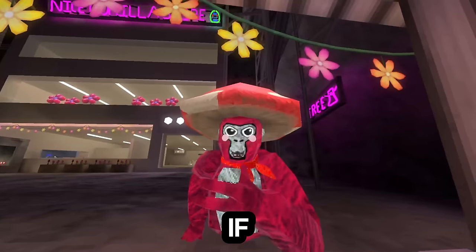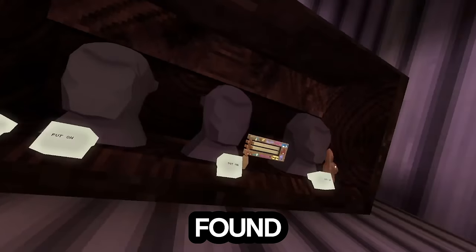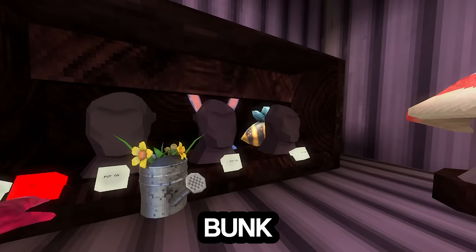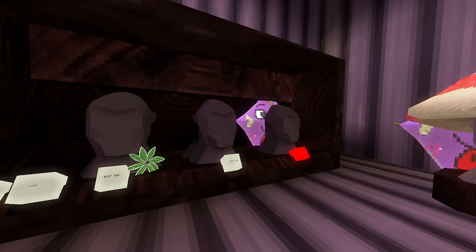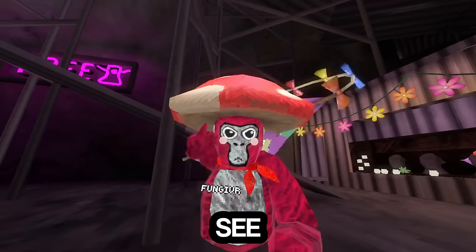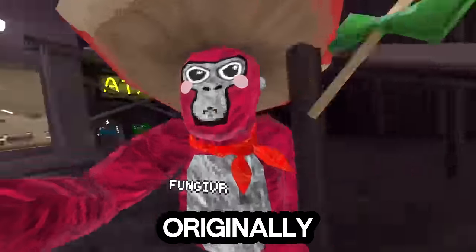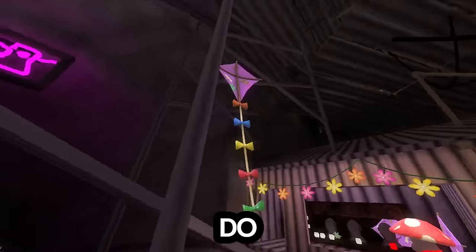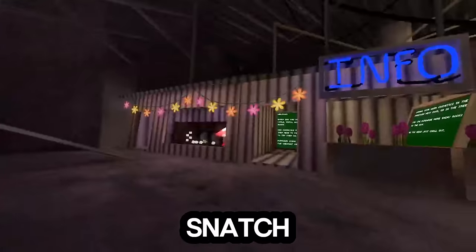I wondered: what if I go do that for this update too? Look what I found right here — just like the bunny cosmetics, they were uploaded too. The first cosmetic I found is actually a balloon. Originally this update didn't get balloon cosmetics, but I guess now they do, and it's a gigantic kite.